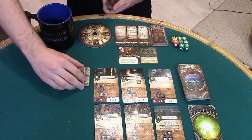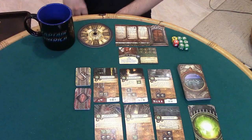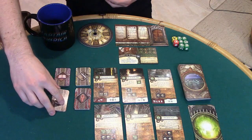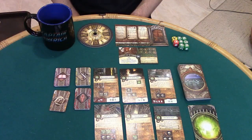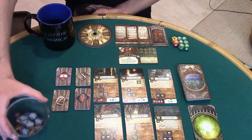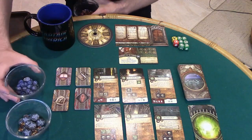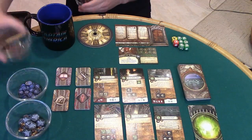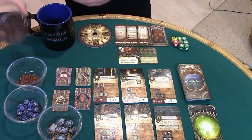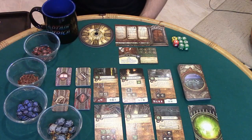Shuffle the common item, unique item, spell, and ally card decks and place them near the adventure deck. Separate the Elder Sign, Doom, Sanity, Clue, and Stamina tokens into piles and keep them in reach of all players.